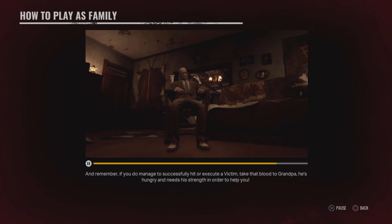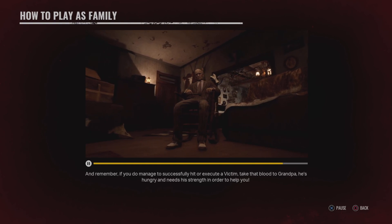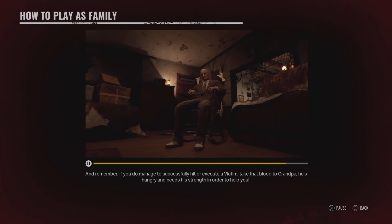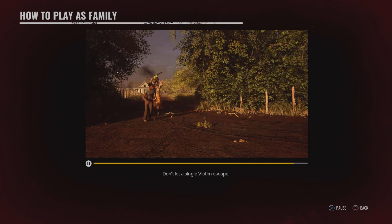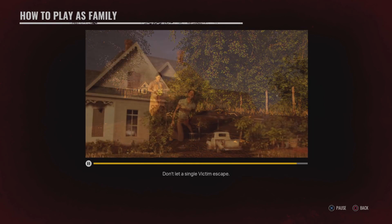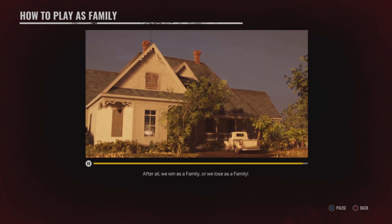Remember, if you do manage to successfully hit or execute a victim, take that blood to Grandpa — he's hungry and needs his strength in order to help you. Don't let a single victim escape. After all, we win as a family, or we lose as a family.